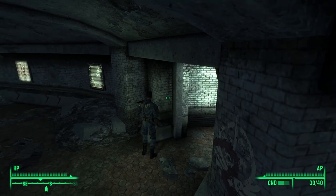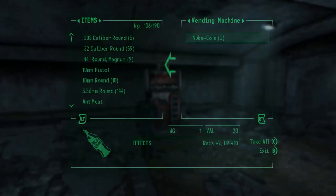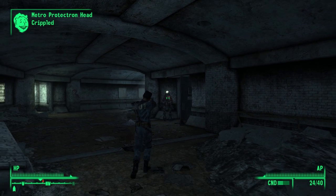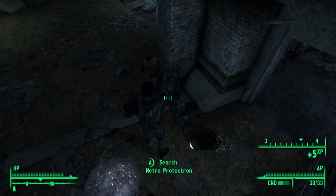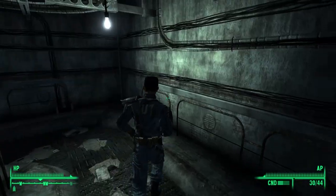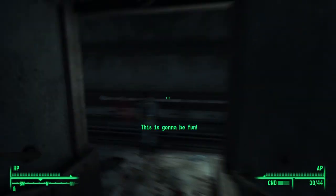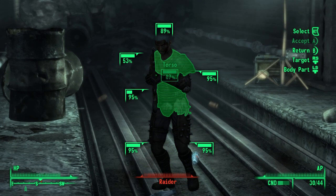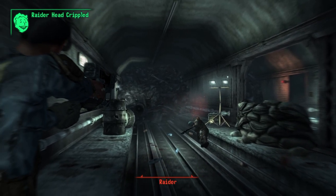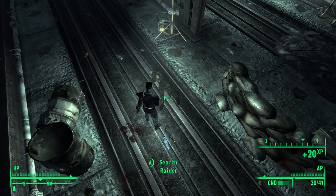The mall is this way, but I want the Nuka Cola. Damn it, my friend betrayed me — story of my life. Got some fusion cells, that was worth it. My friend ended up betraying me — story of my life. Man, you're just gonna have to go. Sorry to break it to you raider. That literally came out of nowhere though — he just shot me for no reason. But I guess that's what raiders do right.